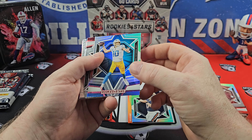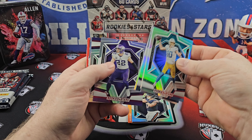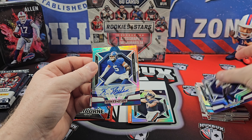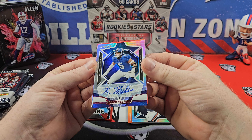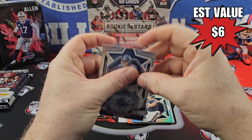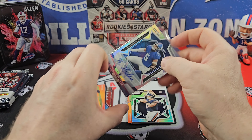I really like that base — it's actually the red foil, so those I was claiming were parallels were in fact not parallels. There's an auto! We got an auto — out of /200, Kayvon Thibodeau. Not his rookie. Solid. Get that in a top loader. Really good player, defensive guy. He's got a beautiful auto.